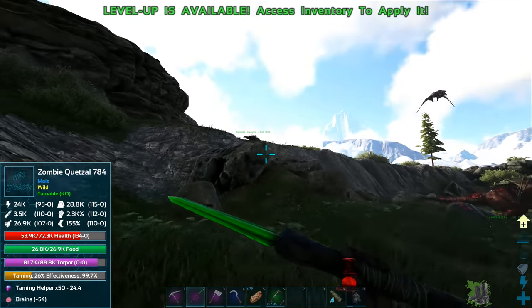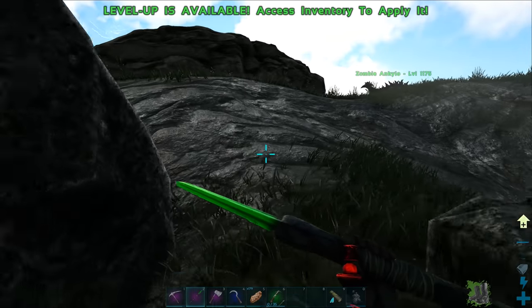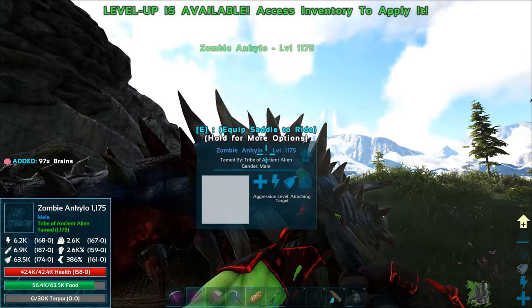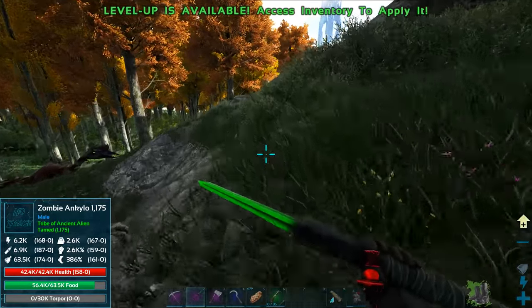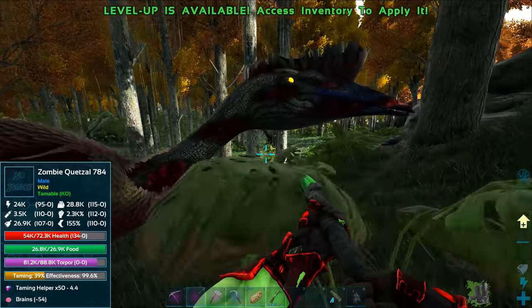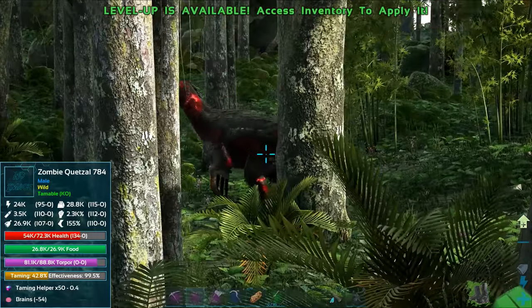Let's do another tame helper right there. I'm definitely going to need more tame helpers. Zombie ankylo got tamed! Level 1175 after that tame bonus — nice, awesome! So we could use the rest of the tame helpers on the quetzal. Is he following? Well he's not set to follow now, so that's good. He's going to be great for harvesting metal — I'm so curious how good that guy is at harvesting metal.